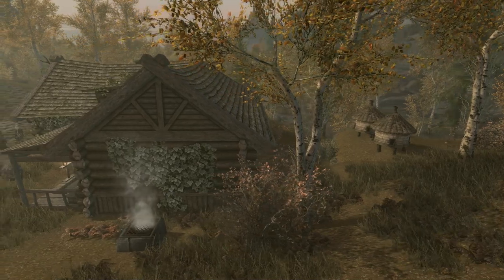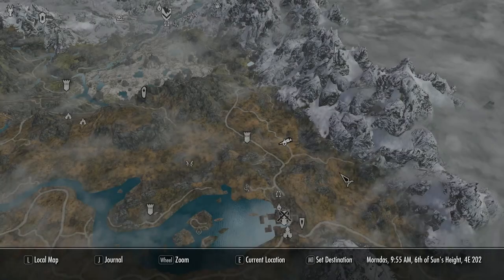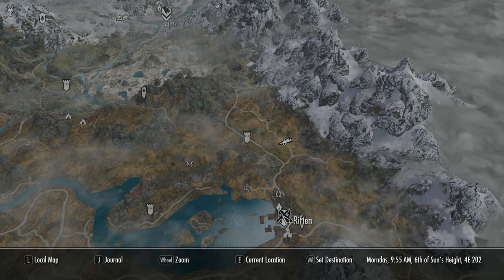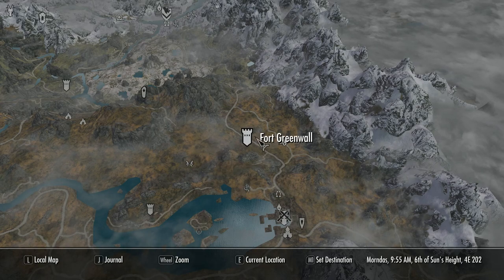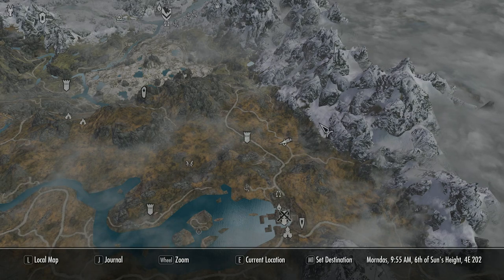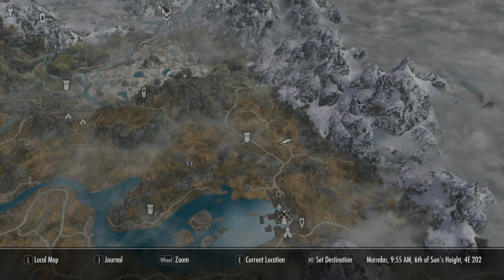The house is in the Rift, on a back road between Fort Greenwall and Riften, with a nice and relatively hassle-free journey to get there. It is a lovely little homestead in a really pretty part of Skyrim — a nicely secluded spot for you to do all your nefarious deeds in private. Well, you have Fort Greenwall looking down at you, but I doubt the bandits there will be reporting you to the authorities anytime soon.